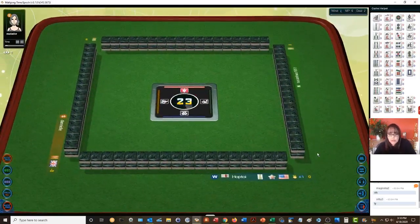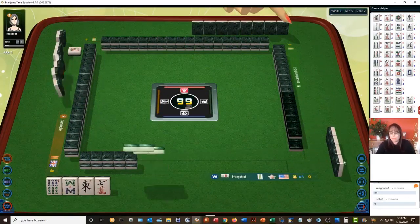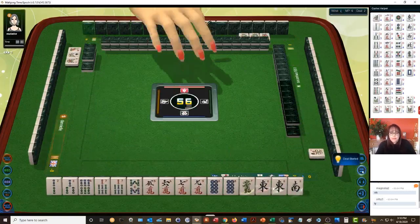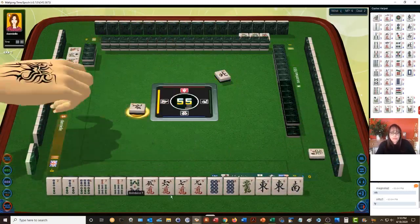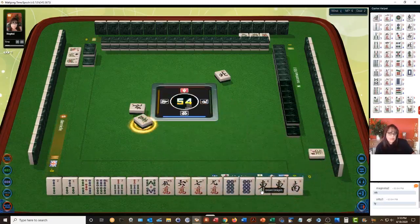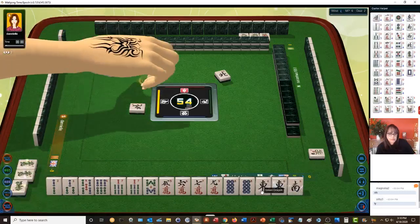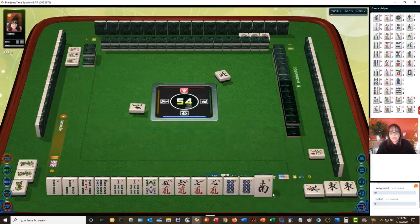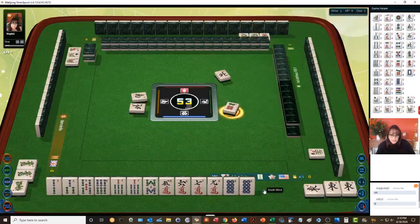We need to find four points. North wind — we have a one-two-three pair at the moment, there's a potential chow in there. Let's discard the green dragon. Do you get anything for a pung of honors? Pung of honors is one point. Let's pung. So we have a pung there. We're in west seat — let's discard that. I don't think you get anything for your seat.